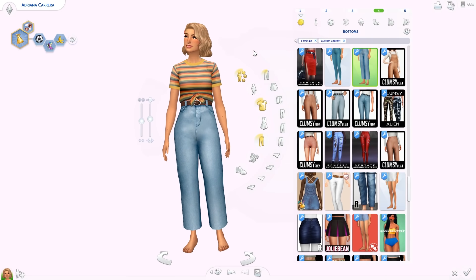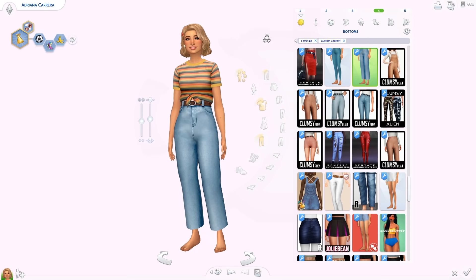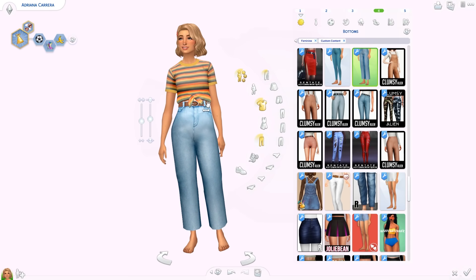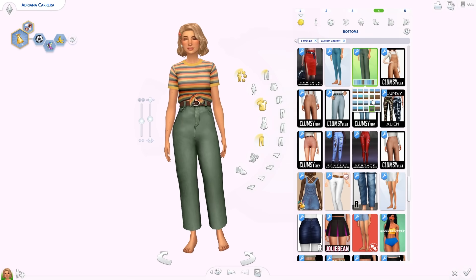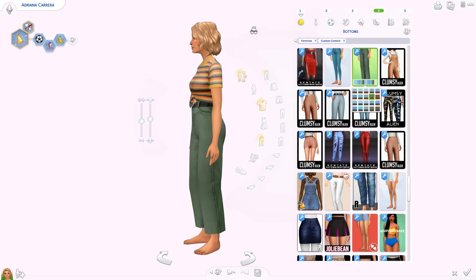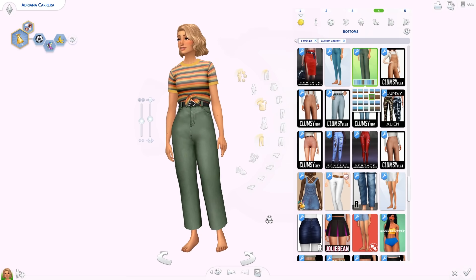Then we have the Harper Jeans, another pair by Clumsy Alien. They're high-waisted with a belt, and there are loads of denim swatches with options for different belt colors — brown and black. I really really like these.